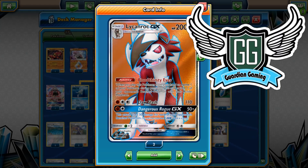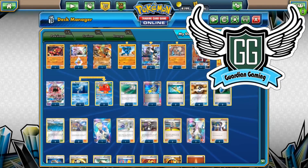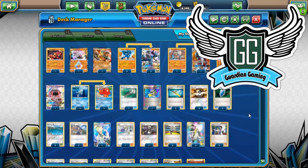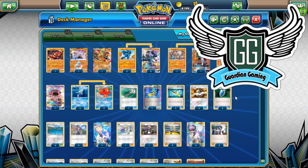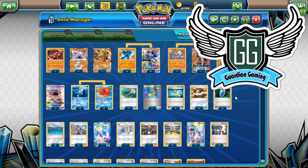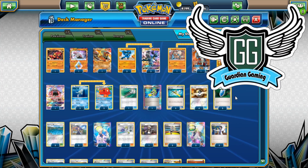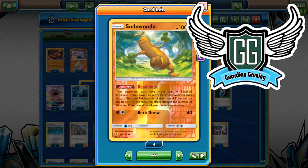I might change it back to the 70 HP one, but for now it's this one. We have one Lycanroc for Bloodthirsty Eyes. We're playing a one-of Counter Gain so that if we ever go behind, we can easily set up Lycanroc — use Korrina to grab Lycanroc and the Counter Gain and then GX attack for 50. It's really good against Rayquaza and other decks that have a lot of bench space taken up. It's especially strong against Skyfield decks.